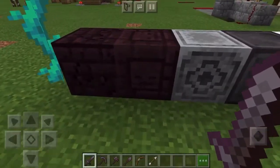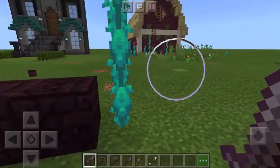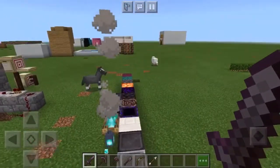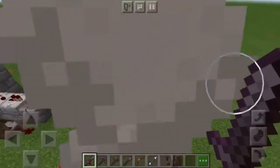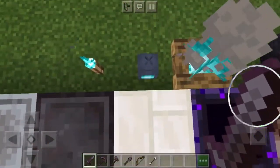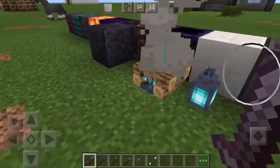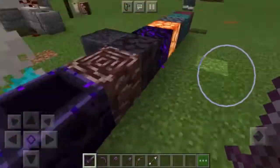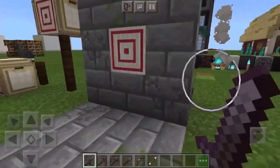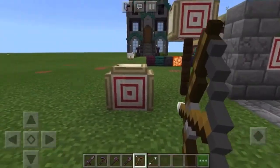Beautiful new quartz, netherite — these are great for stone detailing. I love what they've done with the cracked nether bricks and the wither skeleton on here. We've also got these new vines which you can climb up — they're quite hard to use but when you find a good use, it's good. And here we have the soul torches and lanterns — oh my gosh, I love the soul lanterns, they're incredible.